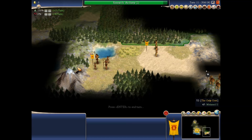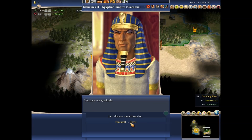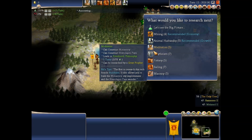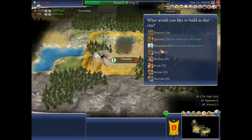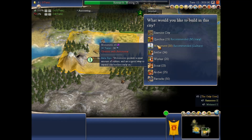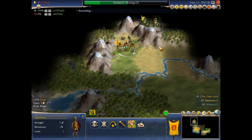I guess there's a line over there. Oh boy, I found Egypt. Most importantly, I have archery now. Mining will be good. You guys build your city there. A monument will be useful.